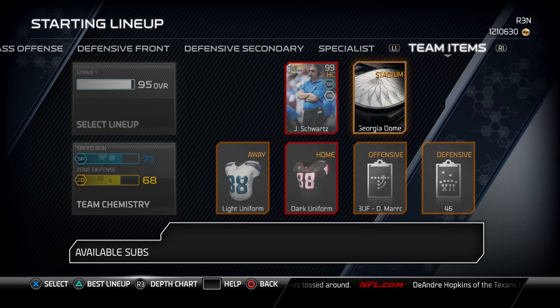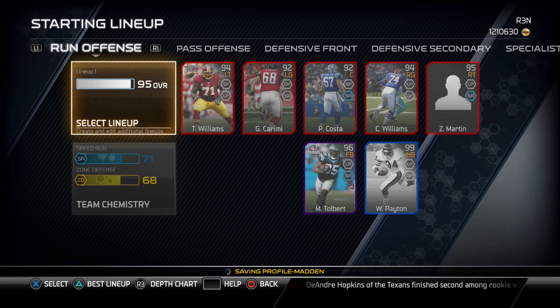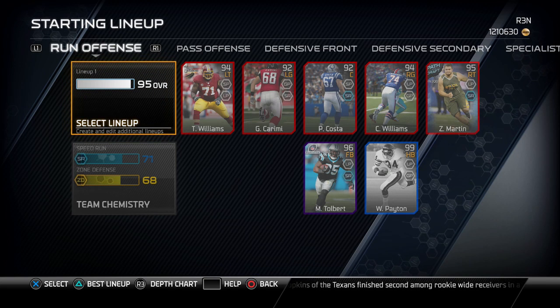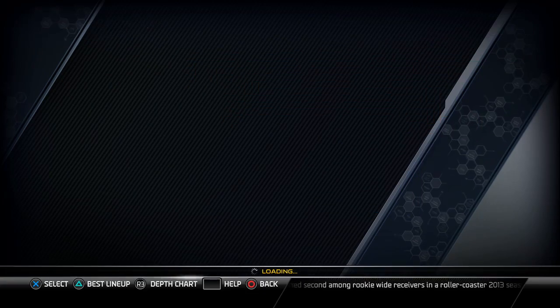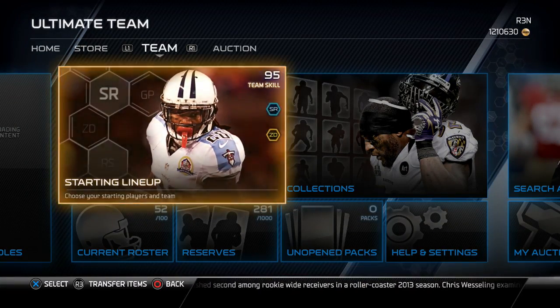Team motto is still Jim Schwartz in Atlanta, same playbook as Buffalo in 4-6 in the Georgia Dome. So basically all that stuff was pretty much the same as it used to be, but the big difference is, of course, my whole team basically. But guys, that's basically my new lineup — I wanted to go ahead and show you that.